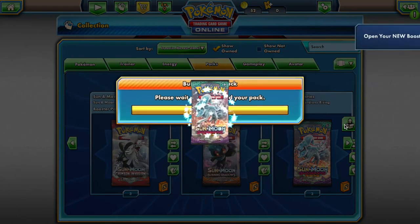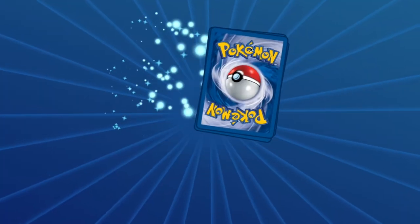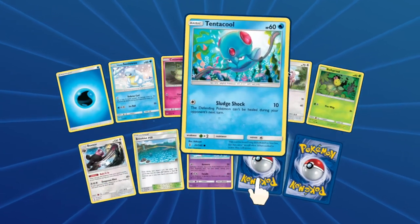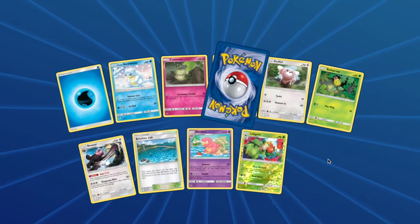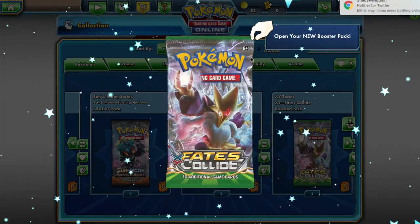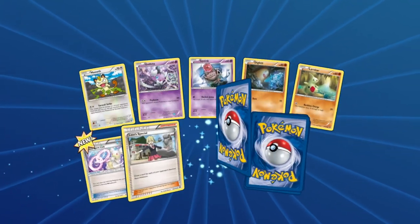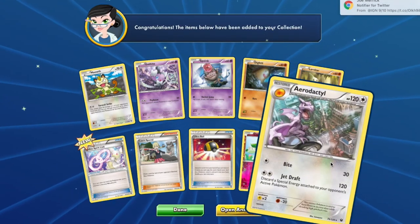From Guardians Rising you will have access to: Lilligant and a Lycanroc Night Form. And last but not least from your Fates Collide pack you will have access to: Gothita, Spoink, Diglett, Larvitar, Cottonee, and an Aerodactyl. Jesus Christ — you had some powerful pulls right there, my friend.